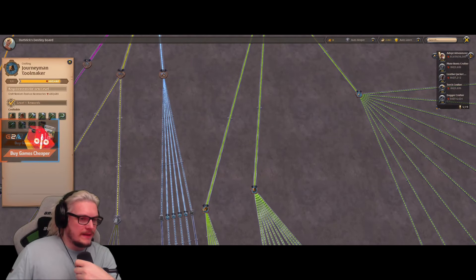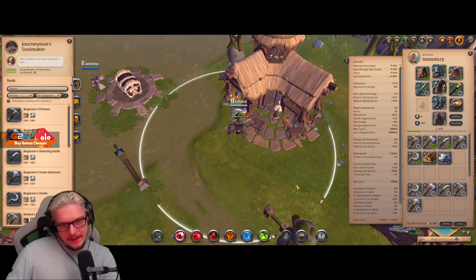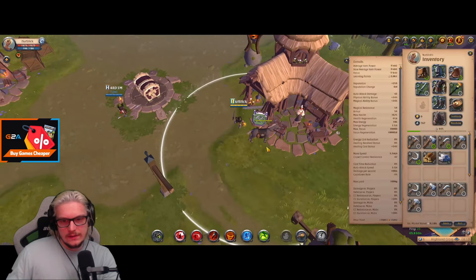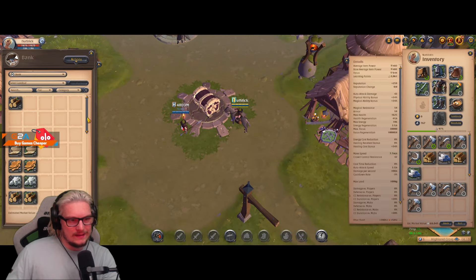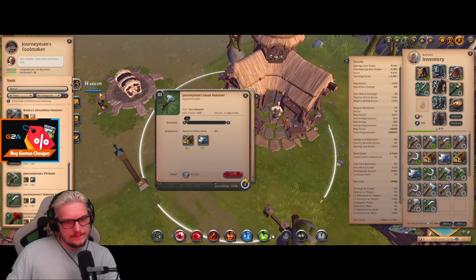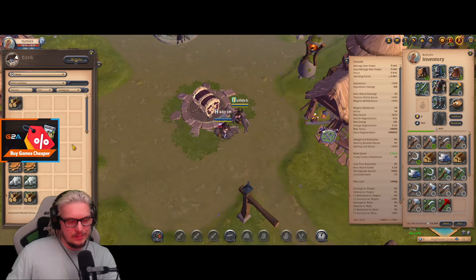One thing I'd also recommend is to make sure you can craft your tier three tools to get to the next stage. You need tier two wood planks and metal bars — craft a few until you hit that tier three threshold. With the resources we've accumulated we should be able to craft our tier three now. Sweet — tier three of each crafted, and then we'll crack on into the black zone later.